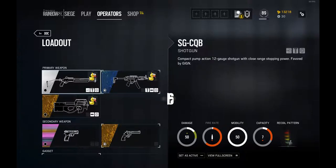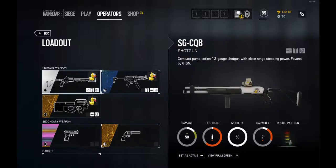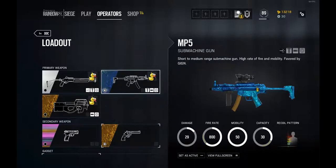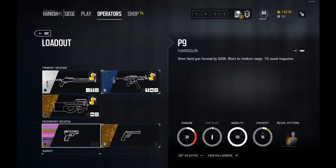Doc's loadout is quite nice and varied. It has the MP5, the SG close quarters combat shotgun, and the P90. The P90 is amazing for fire rate but lower damage. The MP5 has good fire rate and okay damage for a submachine gun — close quarters combat, boom, dead. We've got the P9 handgun once again.